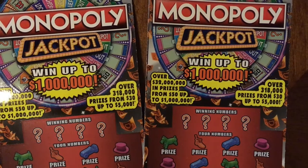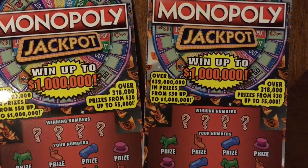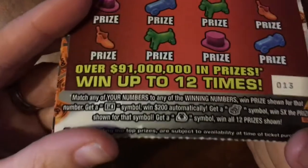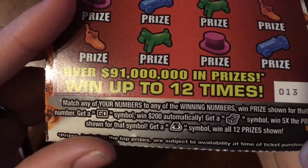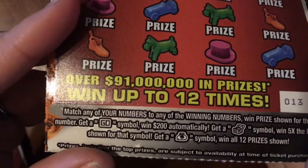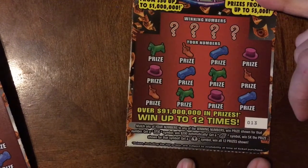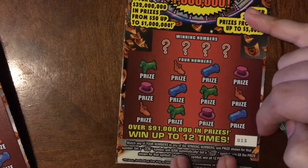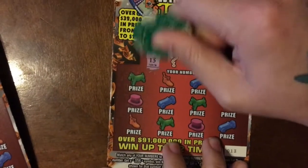Welcome back, guys, to day 3 of week 3 of January. We're playing the $5 Monopoly, hopefully coming out with a win. We're looking for a number match, a Go symbol for a $200 automatic win, a treasure box for five times surprise, and a money bag for a 12-prize win. I don't think I've ever gotten any symbols on the $5 ticket — I've gotten it on the $10 but not the $5. A symbol or a number match would be awesome!